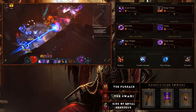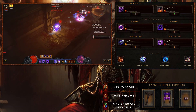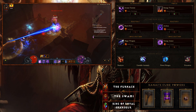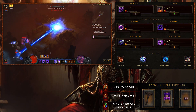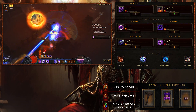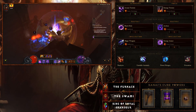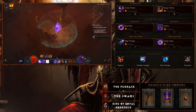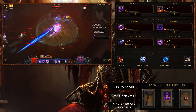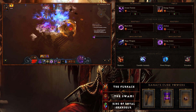One quick thing before we touch on the skills: this is a Tal Rasha build, so you're going to see different skills with different elements in order to proc the Tal Rasha set bonus. For skills, we start with Arcane Torrent with Static Discharge — this is your follow-up damage when you're not in Archon form. Next is Energy Twister with Mistral Breeze, which procs the cold element for Tal Rasha's. You'll only use it one or two times before entering Archon.